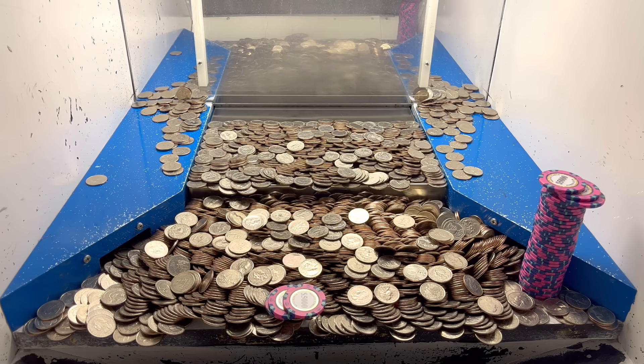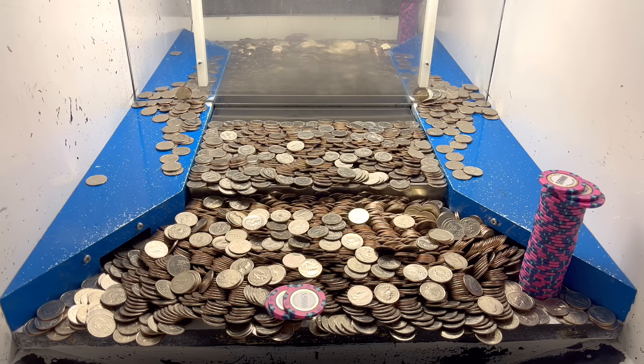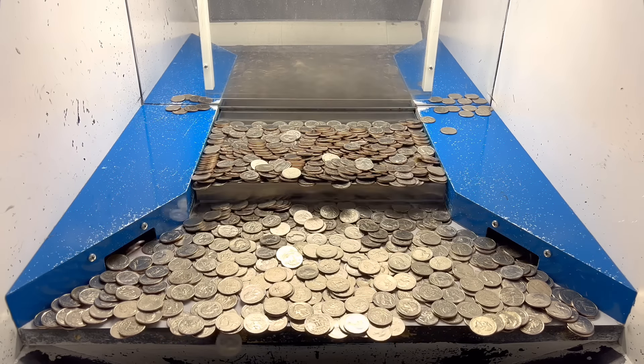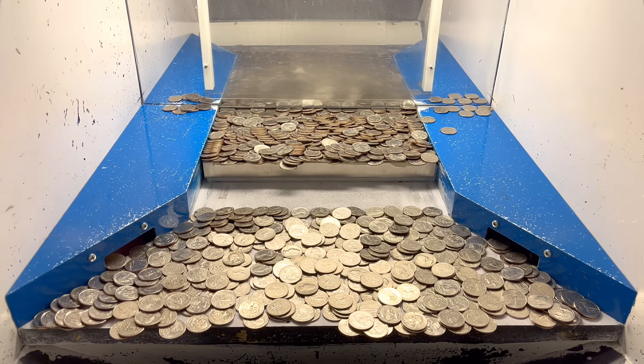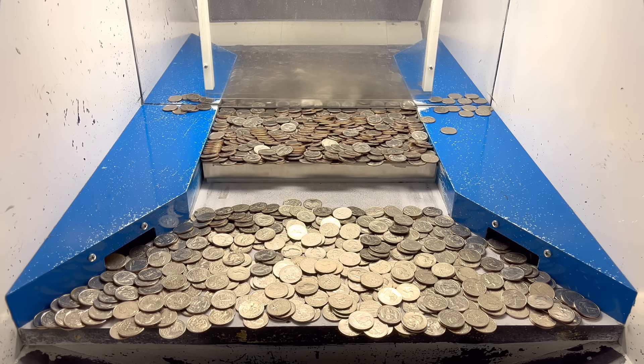Let's try to get to 15,000 likes on this video today — I know we can get there! If we reach 15,000 likes, tomorrow I will try a 50 million dollar buy-in with a one quarter challenge. We've got the whole machine cleared out today — absolutely fantastic. This has been a marvelous game today. We've won nine dice in total: six white dice and three golden dice. They'll put all nine on the pusher, we roll them down to the lower shelf, and whatever they land on we get the multiplier for our winnings and gold.